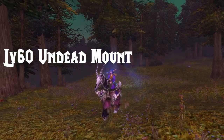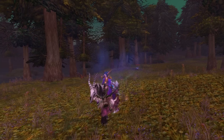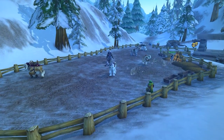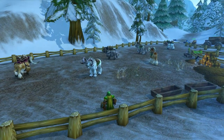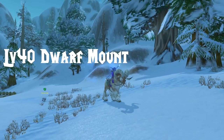Your first mount will be at level 40 and this will pretty much always be your racial mount. The riding skill itself costs 20 gold. Level 40 mounts cost 100 gold and increase your movement speed by 60%. Level 60 mounts cost 1000 gold and increase your movement speed by 100%. 100 gold by level 40 is no small amount.